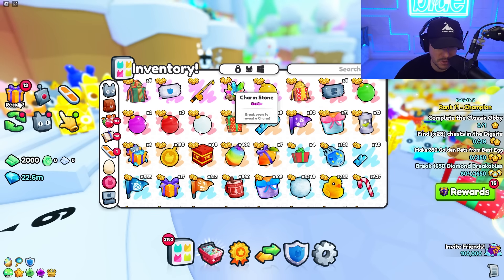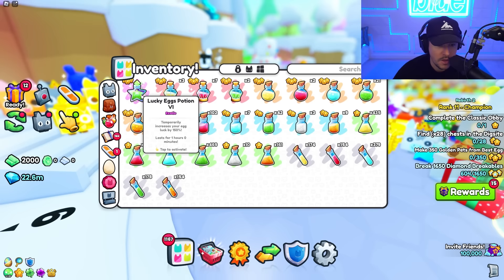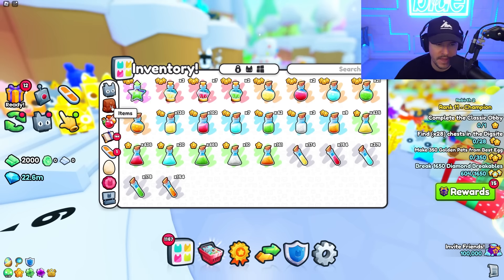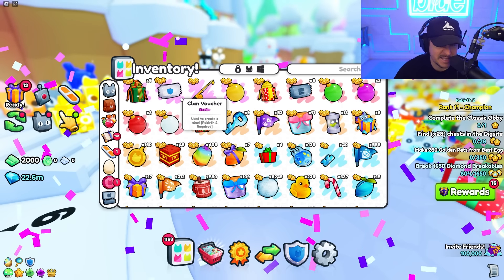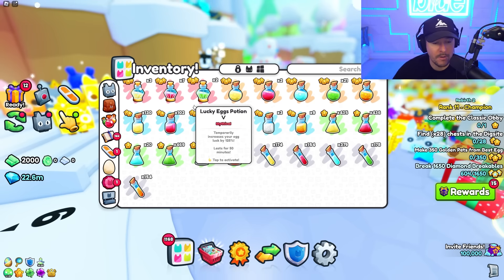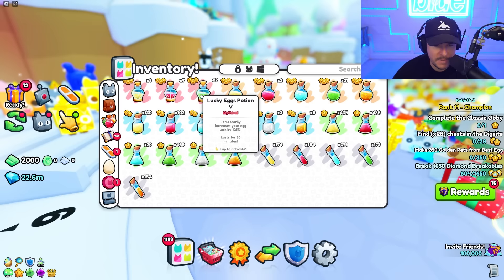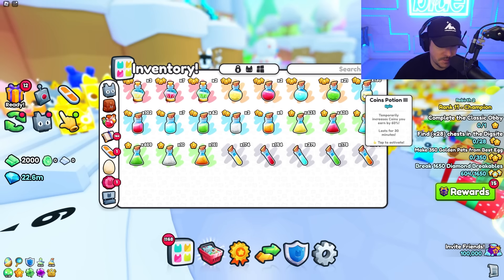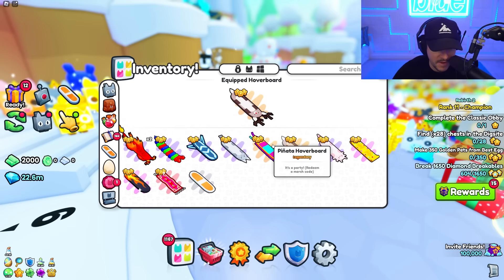Look at all this stuff. We got a Charms Stone. We need luck — let's use our luck. Really big luck. This is only egg luck, so I don't think it helps with charms or presents because it says egg luck. We're gonna put this on; it will last for one hour. Coins we don't need right now. Treasure Hunter's kind of nice — I'm just gonna put that on just in case. We might as well throw a speed one on so we're a little bit faster.